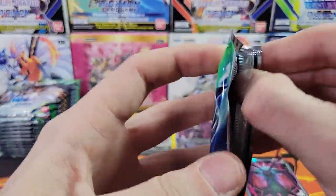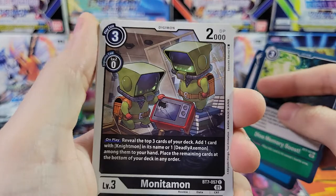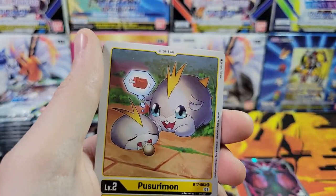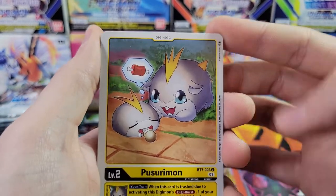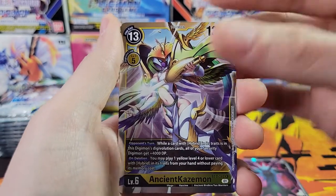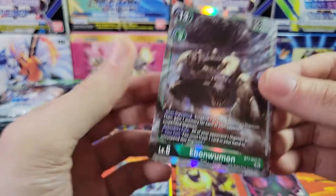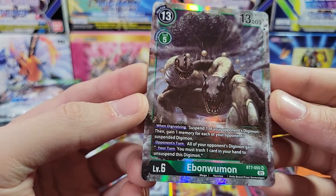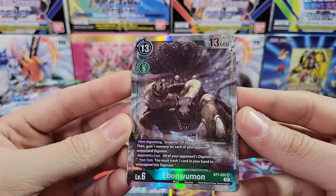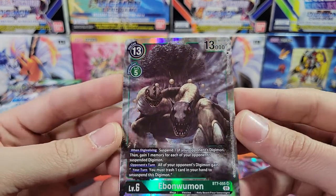Two packs left for the first half of the box. Monitamon — skip past the sadness. Stefmon. The cool looking Ancient Kazemon. And Ebonwumon — is this an Alt Art? I don't see texturing, so I don't think it's an Alt Art. Very cool though — look at that: a two-headed turtle with a giant tree grown out of its shell. Man, that is cool.